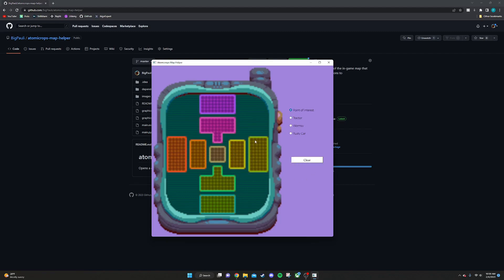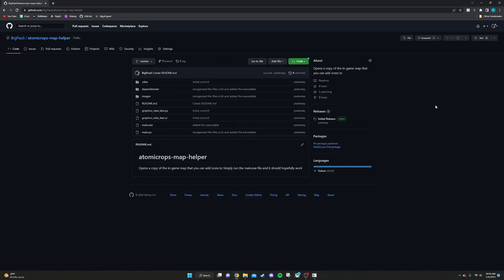And then here you hit this clear button right here and it gets rid of all the stickers. And if you want to download it, you're going to go to the link in the description and it will take you there.